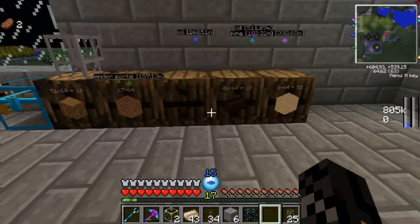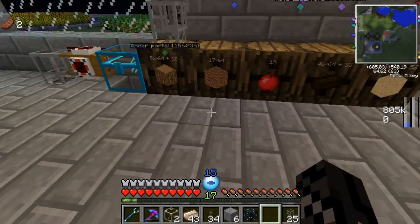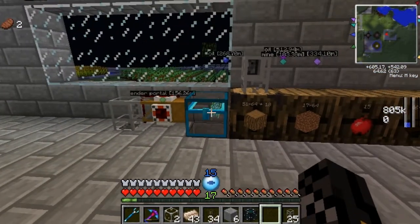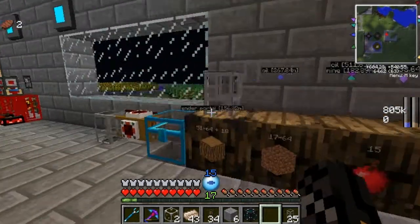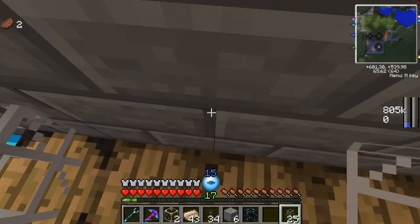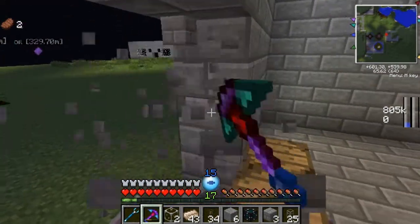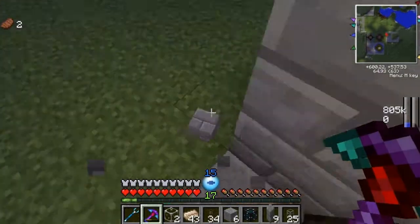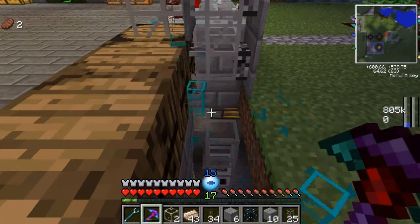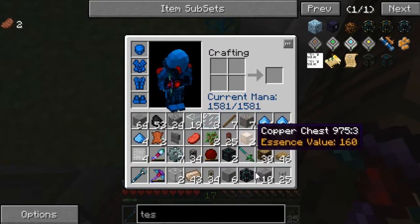Apples and dirt are going to get switched out. There we go. The reason we're doing this is because of the pipes — there's no way to block off the pipes, so sand will probably be extracted. Then apples will go right here. So it's going to go apples, dirt, and then saplings. Saplings are probably going to be directly fed in, but I just have to get to the back of this.